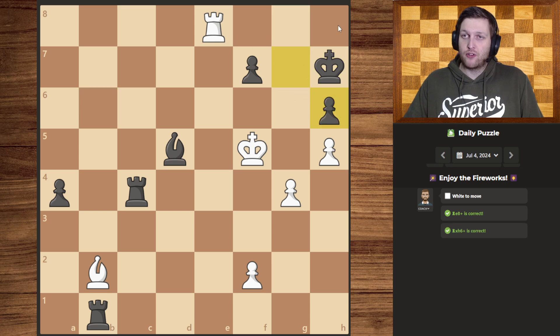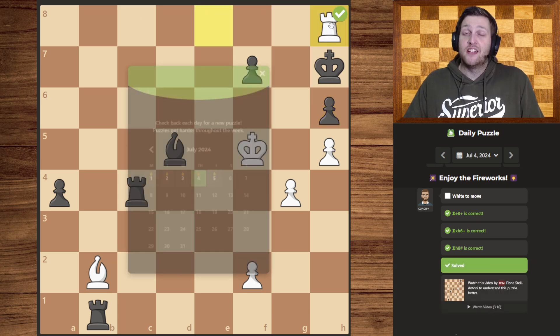This guarantees the back rank checkmate from this rook. If the king had taken with itself, our rook would be able to slide behind it delivering checkmate. Otherwise, if they have taken with the pawn, our bishop has the diagonal covered, so our rook can slide in anyway for checkmate. There we go.